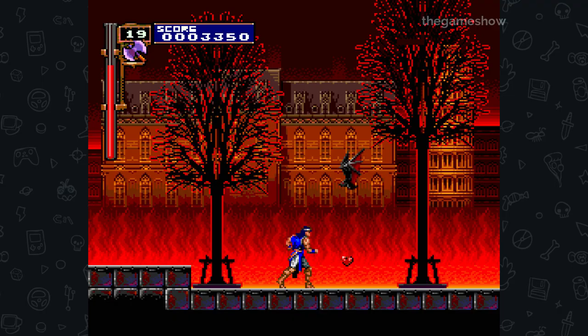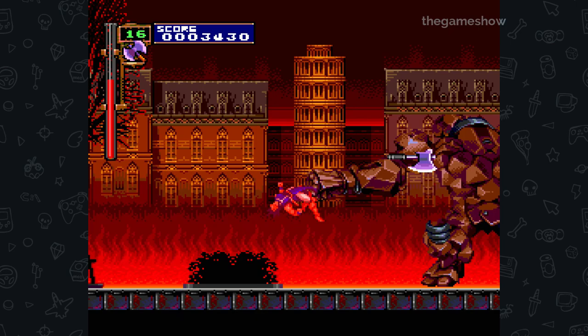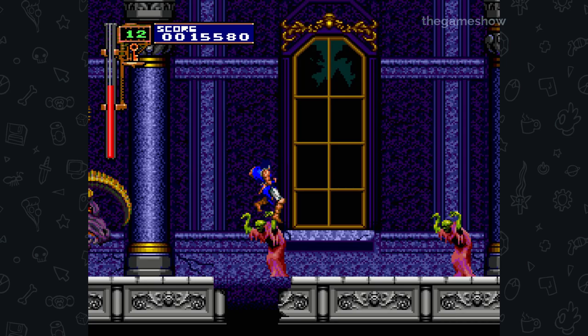Akumajo Dracula X Chi no Rondo was released on the PC Engine CD, only in Japan. The PC Engine sold 8 million units in Japan, making it the second most popular console of the time. No game better represents Castlevania entering the next generation like Rondo of Blood. The team was massive, made up of not only Konami veterans but Castlevania alumni. It was the first Castlevania game released on the then-revolutionary CD-ROM format.